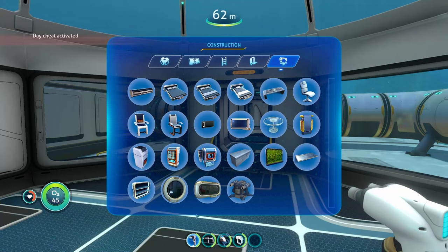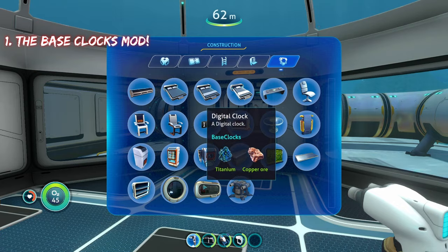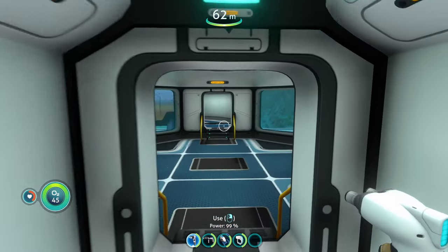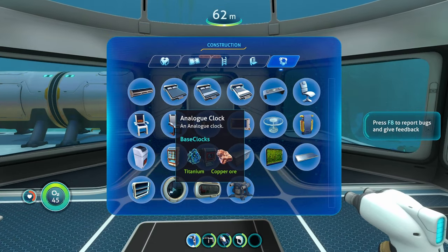The first mod on this list is the Base Clocks mod. It's going to add these two new types of clocks that you can install into your base. These two clocks are relatively cheap to make — we have an analog clock and we have a digital clock.